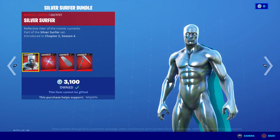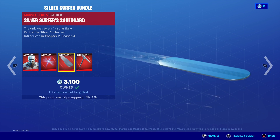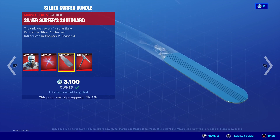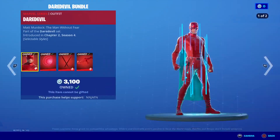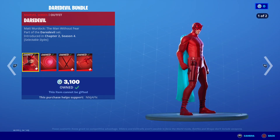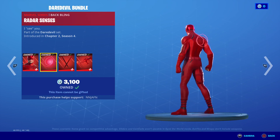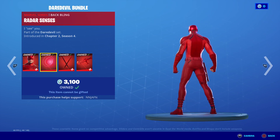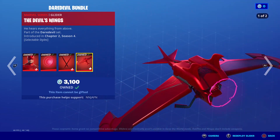Oh, I forgot about Silver Surfer. Silver Surfer with the back bling Herald Stars, Silver Surfer glider, and then his Silver Surfer pickaxe. And then we got Daredevil with his other edit style, the Darkwing. We got Radius every so often with the back bling. Daredevil Billy Clubs, and then the Devils glider.